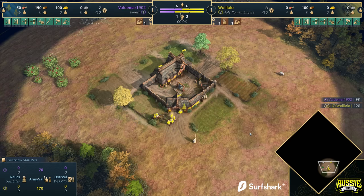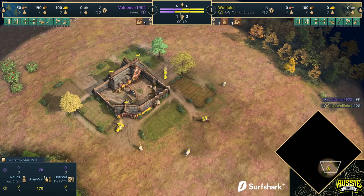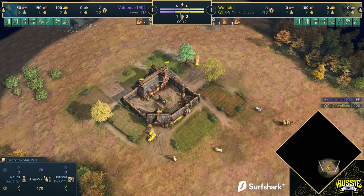G'day fellas, and welcome to a casted game. Spawning in on the south side of the map, playing in the colour yellow, as the Holy Roman Empire.